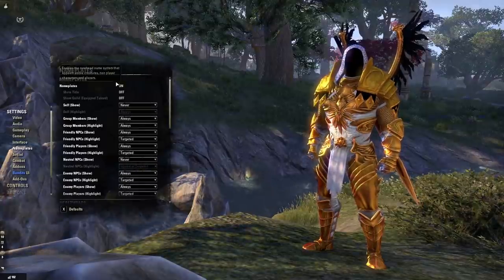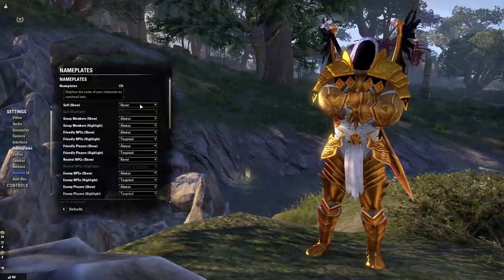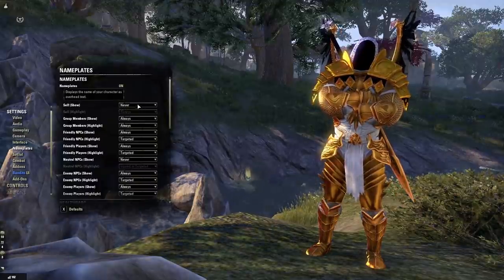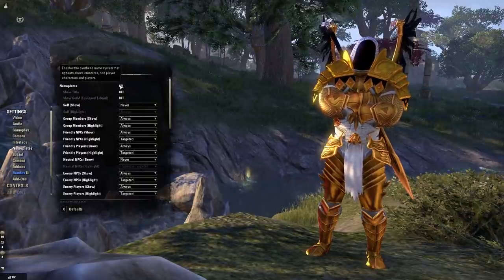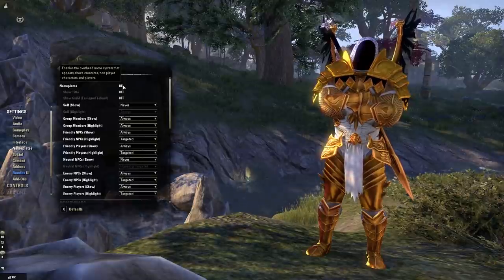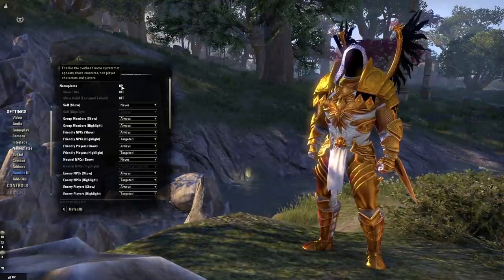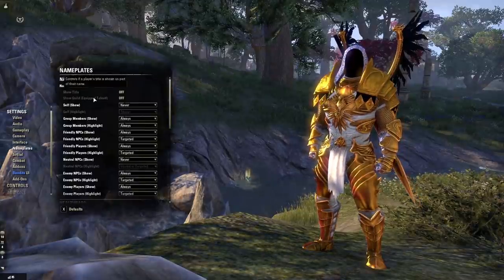If you're a new player, be sure to turn name plates on. This is going to tell you not only the name of the NPC you're interacting with, but more importantly what they are — for instance, whether they're a merchant, a stable master, someone you can sell goods to, or a banker. If you turn name plates on you'll always be able to tell what the NPC is that you're walking past. I can't overstate how helpful this is for new players.